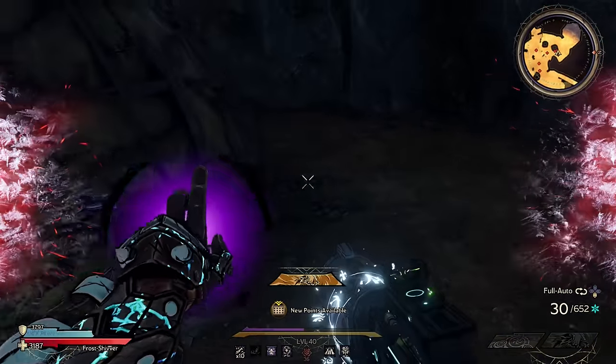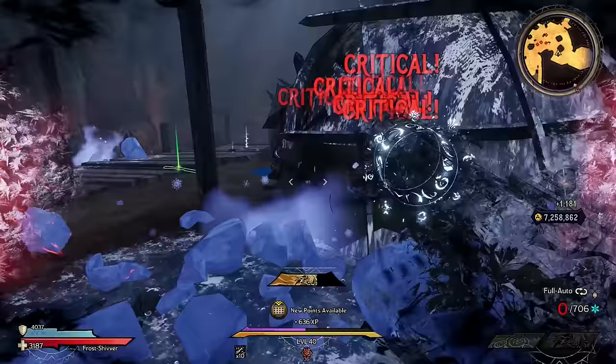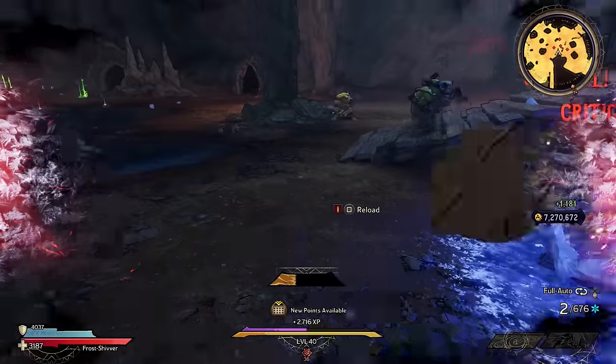If you're struggling to find a Nightshade, then the Spriggan by Hyperius is your next best choice. If you need help remembering, just ask yourself: could this SMG belong in Skyrim?